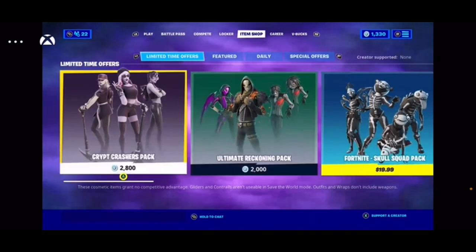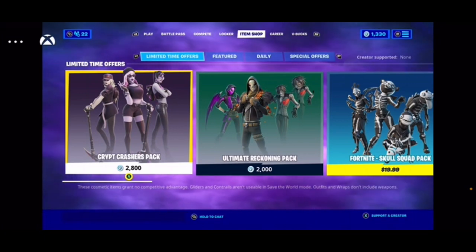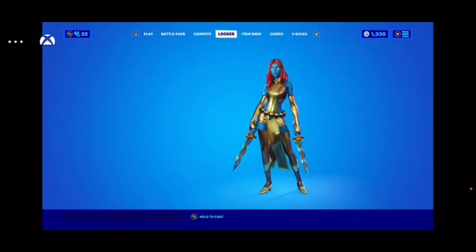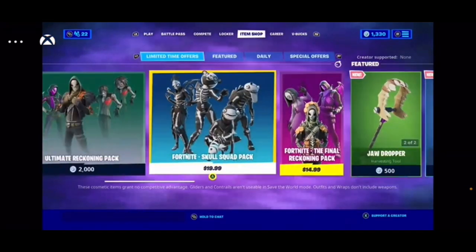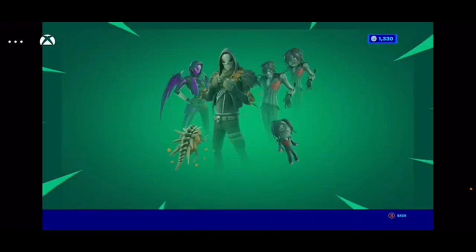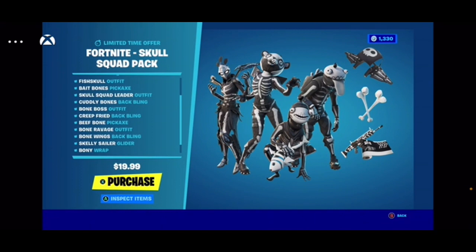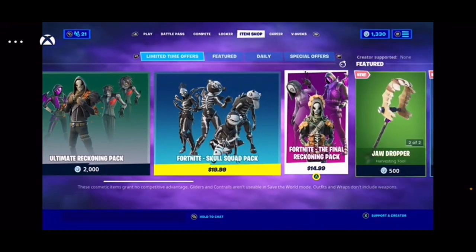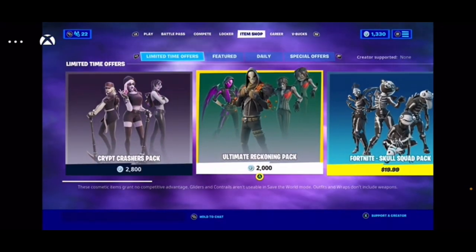So first, I'm going to be doing item shop review once a week now. There's probably that pack with the Seeker skin, but I don't know because I already have it. One thing I do know is there's the Cryptic Crashers pack, the Ultimate Reckoning pack, the Fortnite School Squad pack — which is probably really good because it also comes with a wrap, most of them don't come with that. There's also the Final Reckoning pack, which is like the opposite gender version of the Ultimate Reckoning pack.